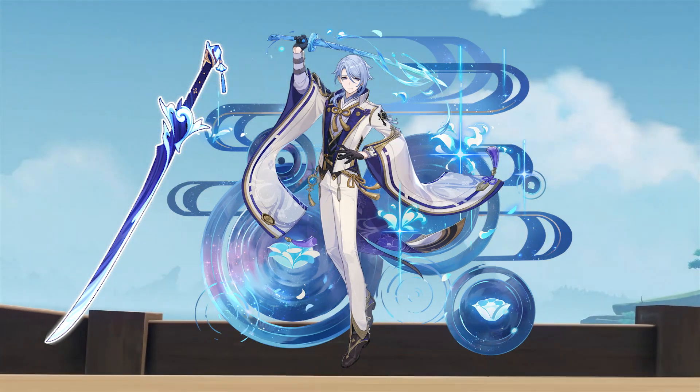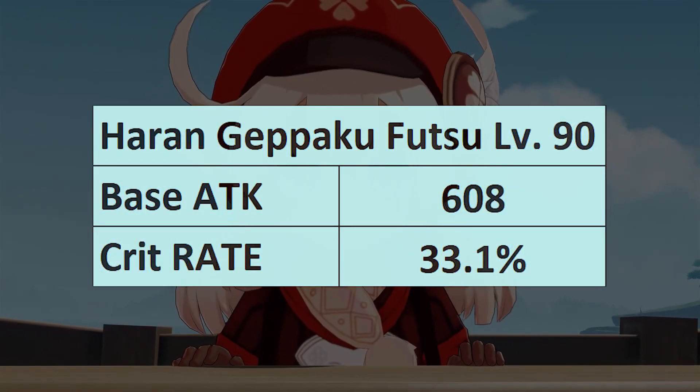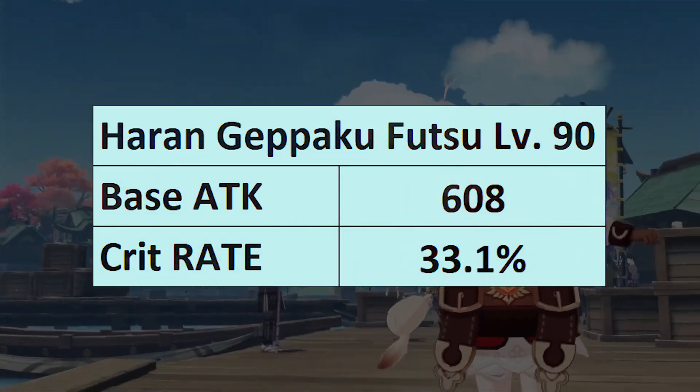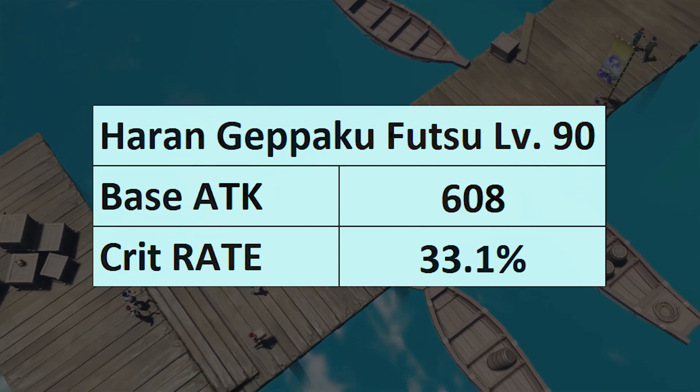Heron Gepiku Futsu — Kamisato Aieto's signature weapon. At level 90, this weapon has a base attack of 608 and a crit rate of 33.1% as its substat. Pretty nice and useful stats.